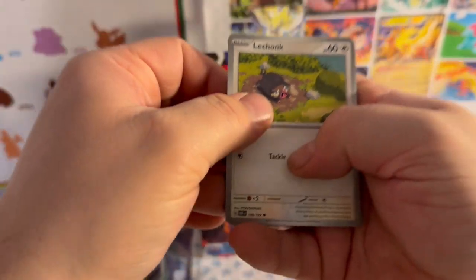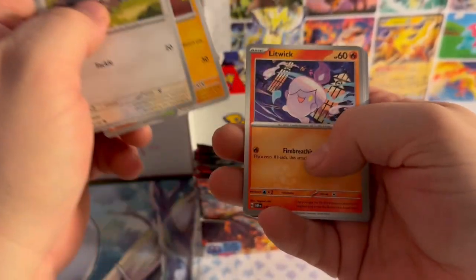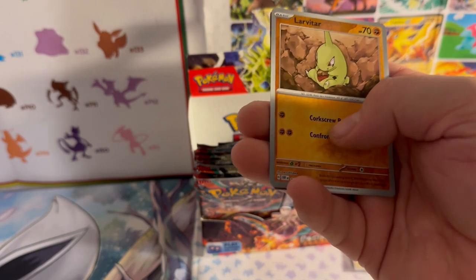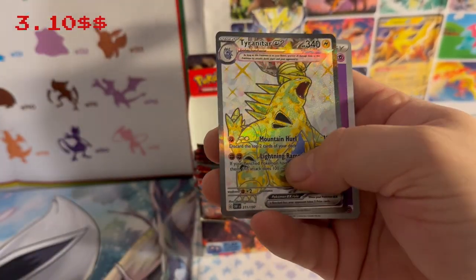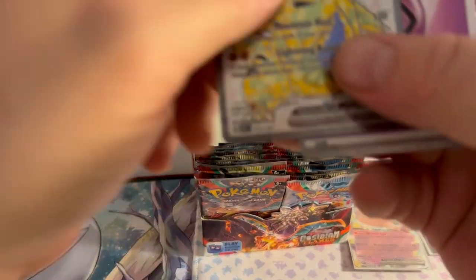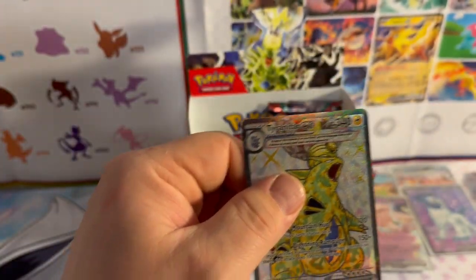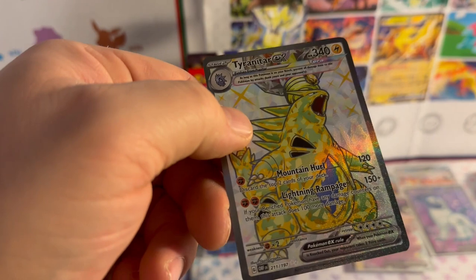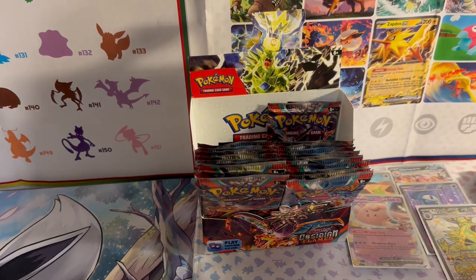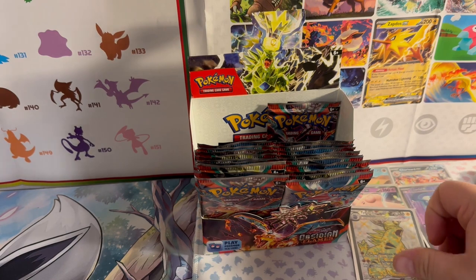Next pack — and yes, I'm going to get a code card. Lechonk, Foongus, Nosepass, Litwick, Letter of Encouragement, Chandelure patrol cup, reverse holo Larvitar, reverse holo Oinkologne, and a Tyranitar EX crystallization full art! That's a good one — I knew I had another hit. Second look at that beautiful card. Let's get this in a sleeve.